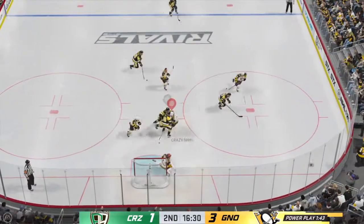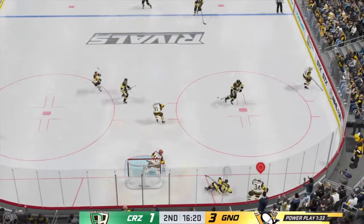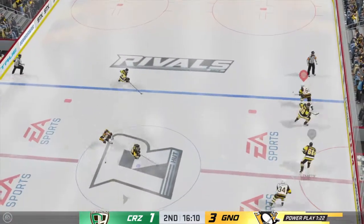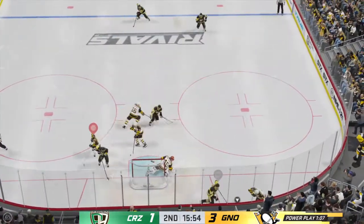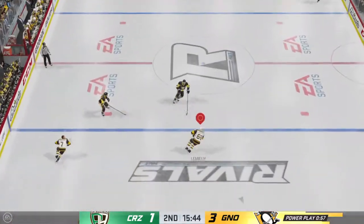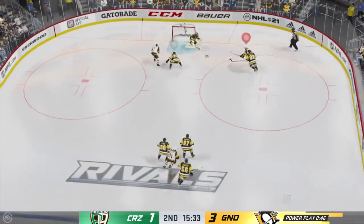Scooped up along the wall by Ekman-Larson, and the shot dies in the traffic jam. Drills him. Slides the puck ahead to Lemieux. Went for the dirty dangle and it goes sideways. Puts it on net — off the crossbar! My goodness, what a shot. Pittsburgh's lead will stay the same. That's a really good chance that just went by.